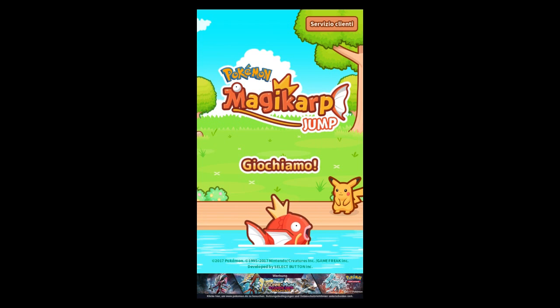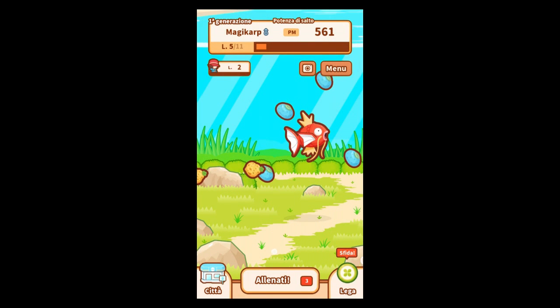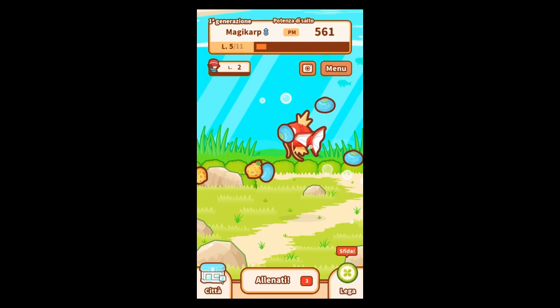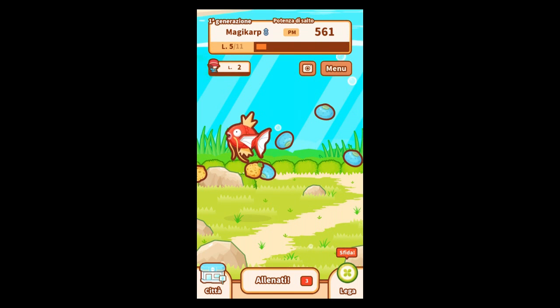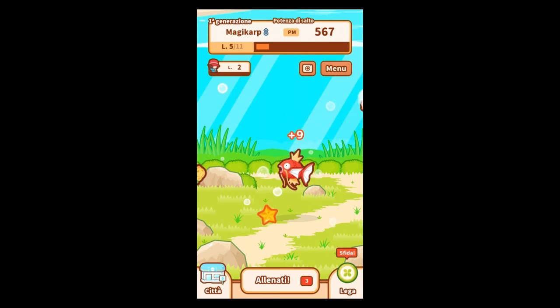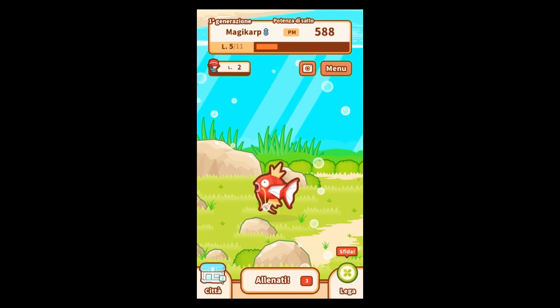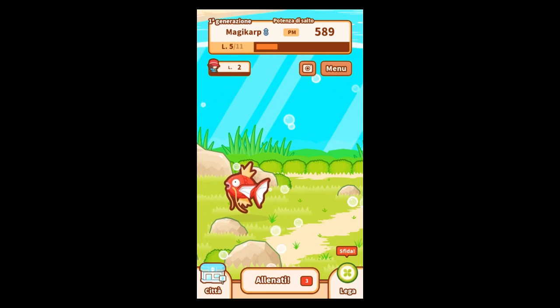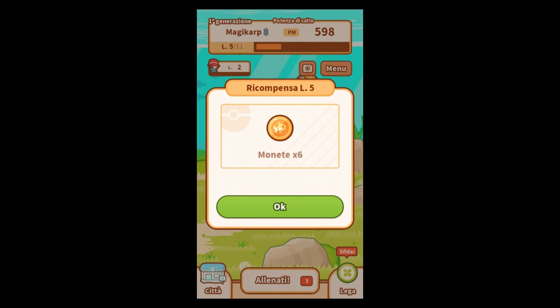I wanted to show you some in-game footage and we will start right away. It seems this game is like a pet simulator — you can catch Magikarps, feed them and make them stronger, boost them and so forth. There are missions, from what I understand. You see me here and I'm gonna feed the Magikarp, and that way you can level up, as you can see up in the top there. I'm level 2 and the Magikarp is level 5.